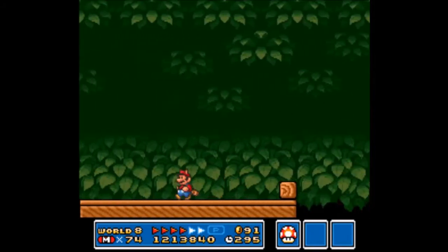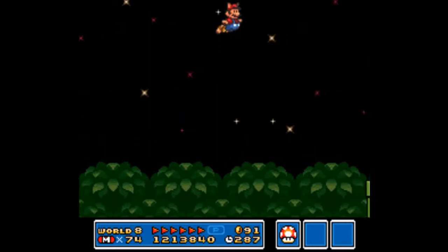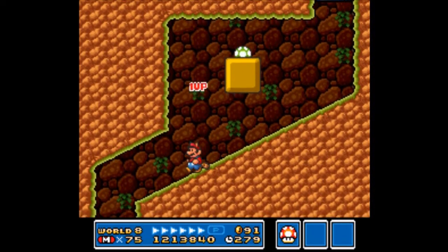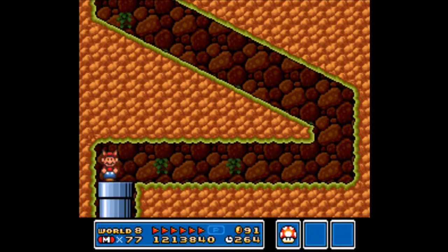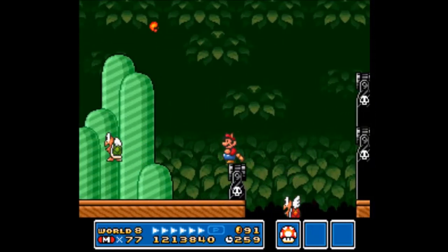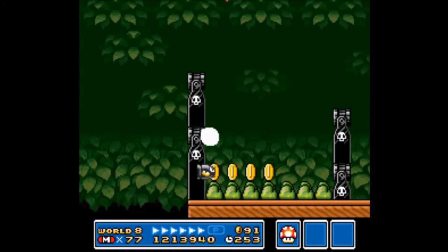If you don't have a raccoon leaf, by God, this stage is hard. Timing is everything, and having to go through this pipe pretty much breaks the stage in half. It's the only way for you to actually get across, because there is a giant wall preventing you from going any further. So you have to take the high road. You want to keep raccoon Mario as much as you can.